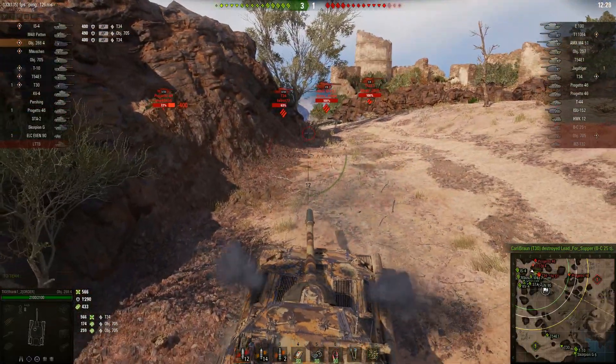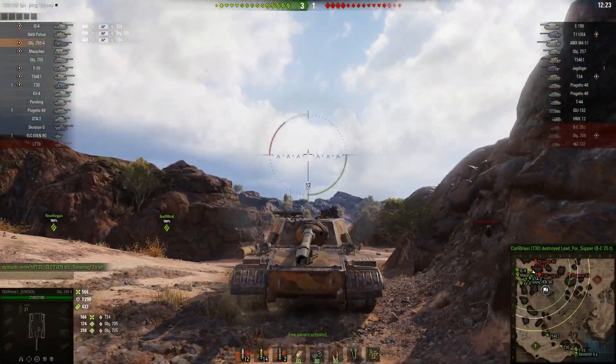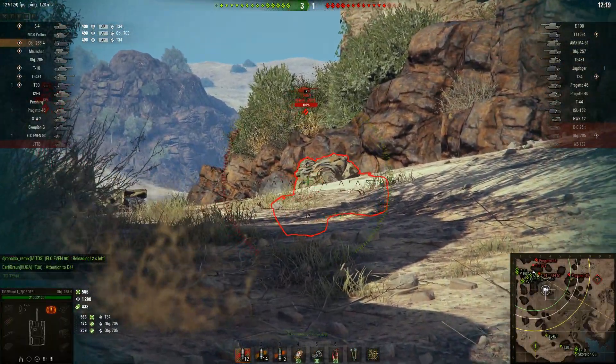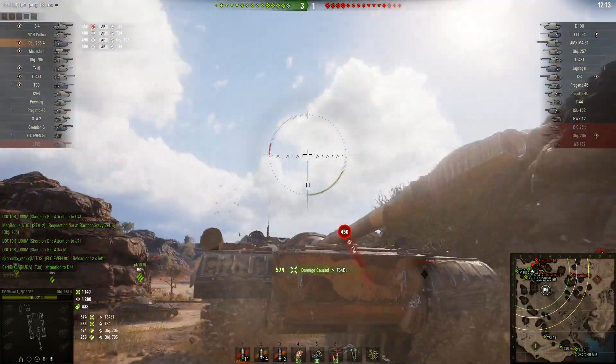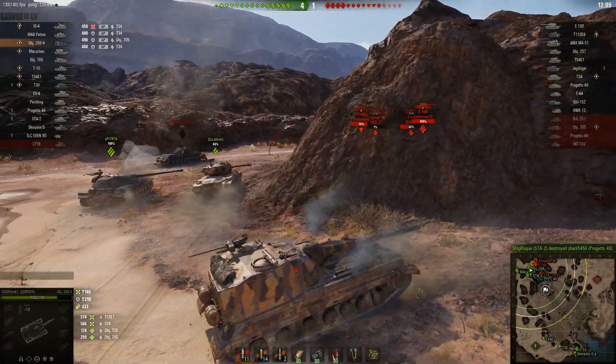...on the same basis as the Type 5 Heavy. The lower plate on this thing is no real weak spot. The weak spot is actually a tiny cupola on the left side, which this T-34 actually managed to penetrate — which is quite surprising, because most of the time people bounce off that thing.